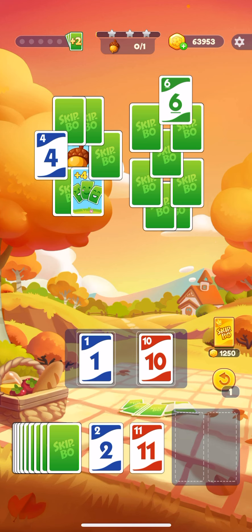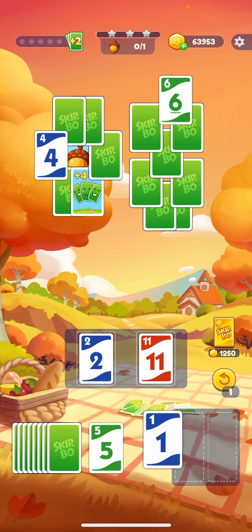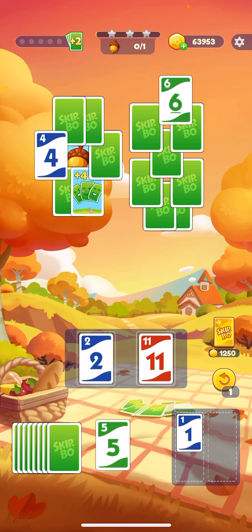So I need to get a 2. Now I got a 2 and an 11. The game is pretty much self-explanatory because it's not that hard. Now I got to put that 1 there and put that 5 there, because I'm going to need that 5 later to free that 6.